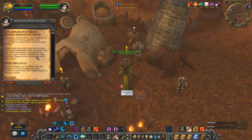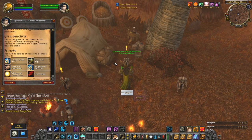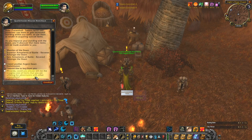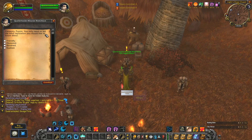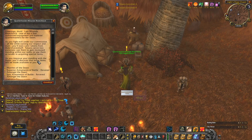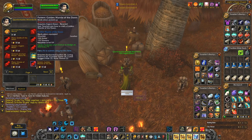Instead of getting tier pieces directly, like we did in Molten Core and BWL, you will get desecrated pieces. In order to turn these in, you will need some Naxxramas-specific materials — for example the war-torn cloth scraps — but you will also need common things like mooncloth, arcing crystal, nexus crystals, and so on.